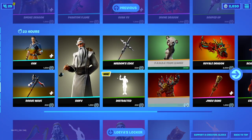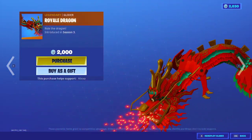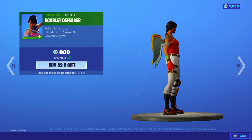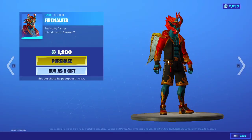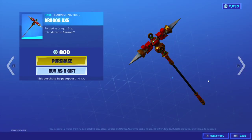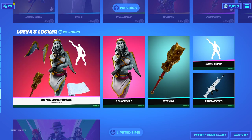Panda Team Leader with the back bling Bamboo. Wukong is back with Royale Flag's back bling. Royale Dragon Glider is back, guys — for the expensive price. Tip: do not buy that. Jingu Bang. Scarlet Defender. Crimson Scout. Fire Walker. Sholen Setup. Tai Chi emote — very rare. And Dragon Axe. Just a tip: the Royal Dragon Glider Cypher PK Bundle is happening in two weeks — you can get it in the bundle for way cheaper. Do not buy.